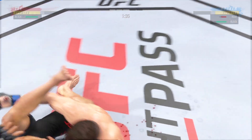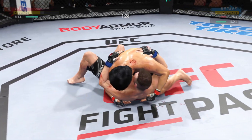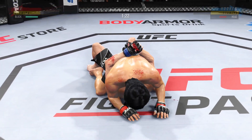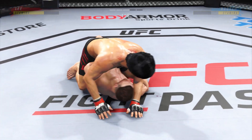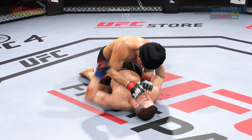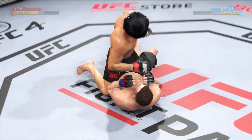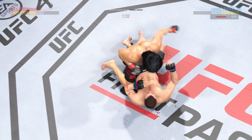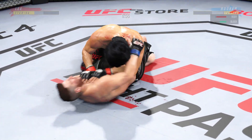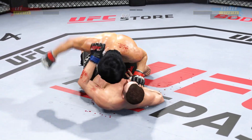Brilliant submission defense there. Right into side control here, DC. Biggest difference between half guard and side control — side control feels like a little bit less control because now my legs aren't really doing anything anymore. Now I'm controlling you with my upper body, so I've got to be very, very aware. It's still advantageous, but it just seems a little more free-flowing than having something like a half guard.